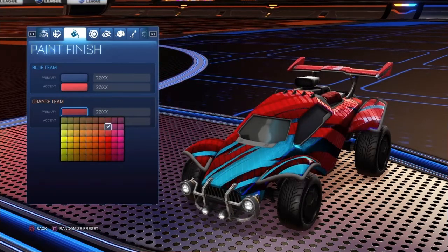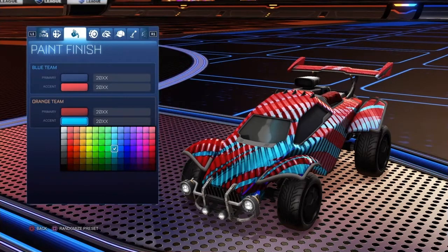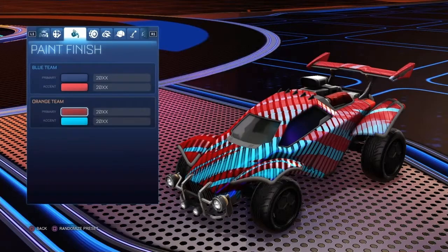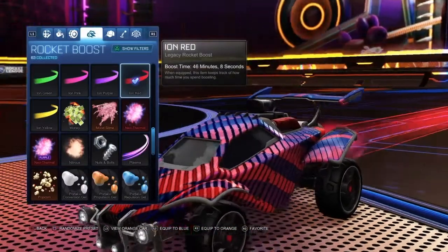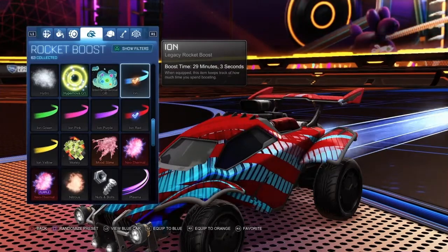8-2 for orange team primary and 9-4 for blue team accent. Wheels are Cristianos on the orange side and Zippy wheels on the blue side. Boost is Ion Red for the blue side and normal Ion for the orange side.